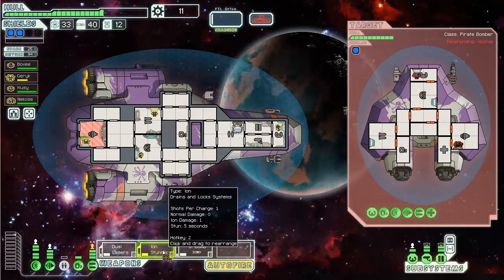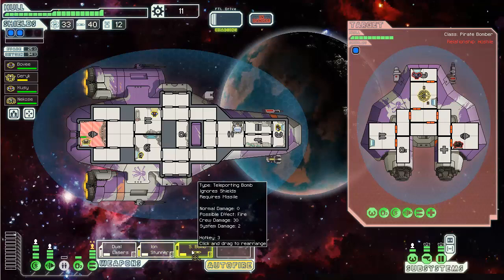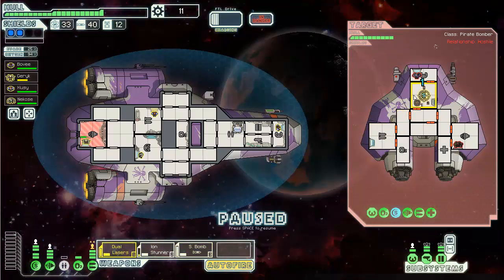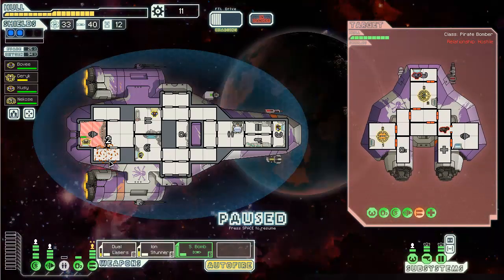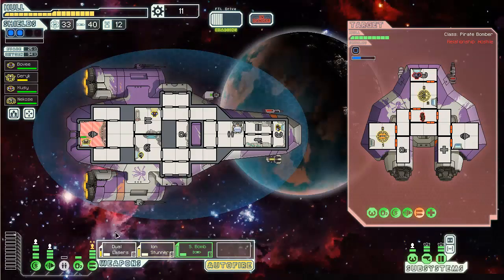I'm going to aid the civilian ship. He's got a missile launcher of course he does. Let's ion his shields and go from there. I could small bomb his weapons but it's not going to hit before that. Two damage, sucks, I'm down below. I could small bomb his shields - let's ion blast them. There we go, now his weapons are offline. I feel better.